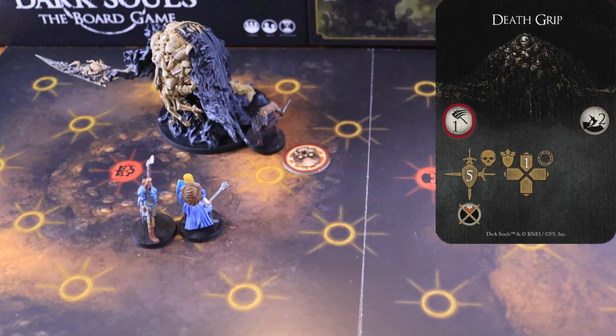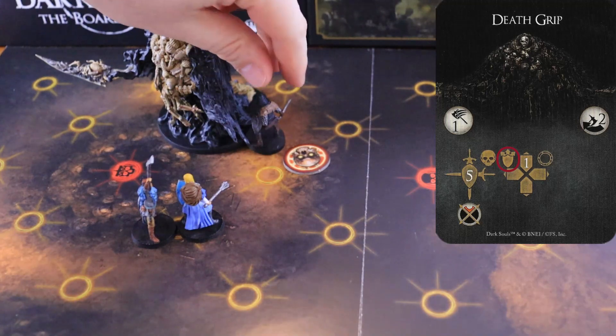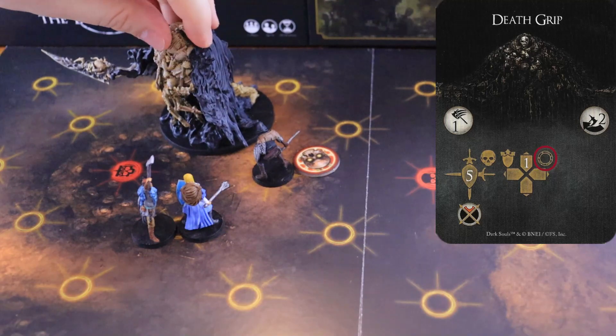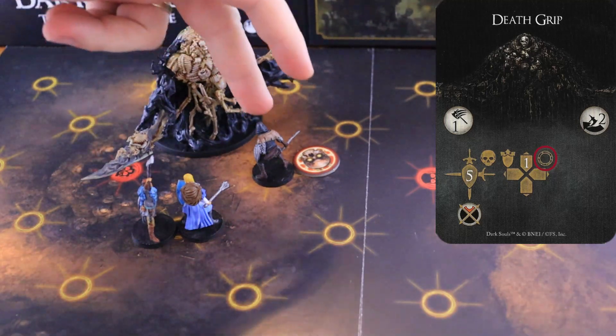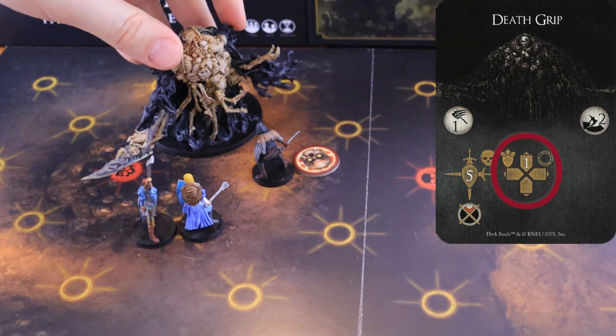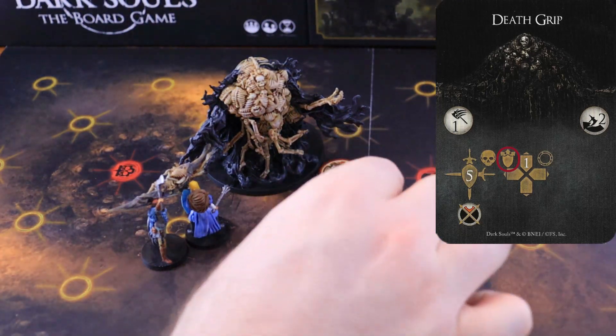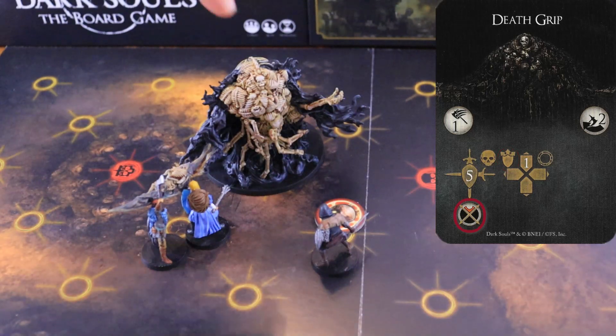Death Grip. The boss starts by attacking within a range of one the character with the aggro token, dealing five physical damage to that character. The attack misses if the character with the aggro token is not within range. Needle starts its movement phase by pushing any character inside its node to the nearest node facing the arc. Then, it turns towards the node that is the closest to the nearest character. It moves one node forward, pushing any character on its way to one of the nearest nodes that faces the boss's front arc. This attack has a weak spot on the front arc and a dodge difficulty of two.